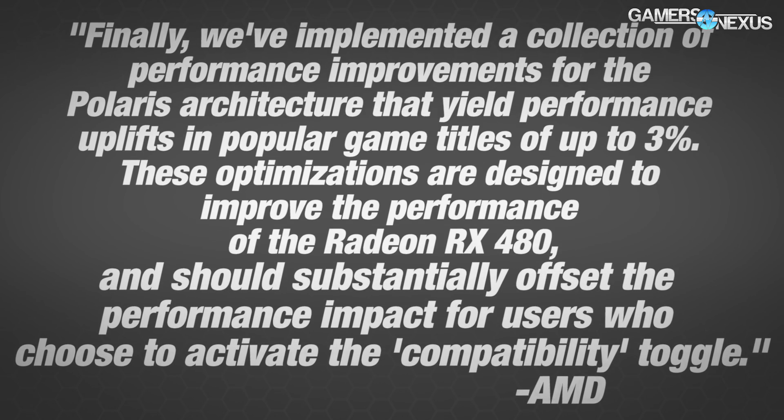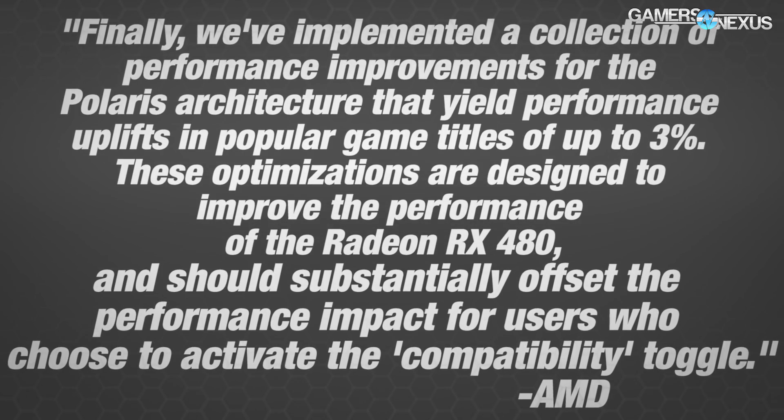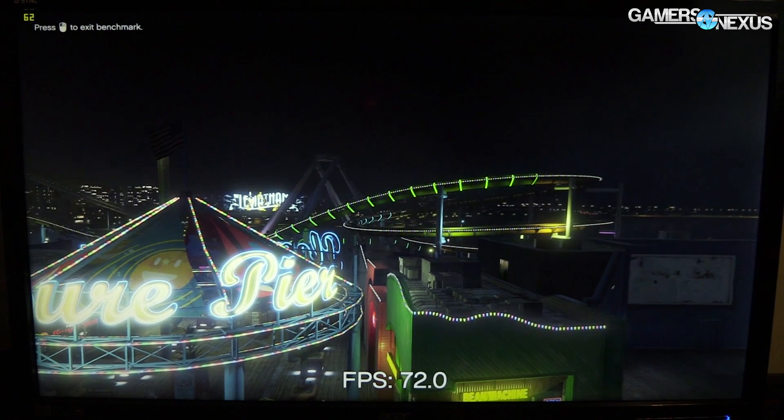These improvements should substantially offset the performance impact for users who choose to activate the compatibility toggle. Clearly there is a performance impact — with this compatibility switch off by default, the card out-of-box will resemble what the reviews are showing. If you turn it on, there will be a performance reduction because less power goes to the card. The clock rate will likely down-clock more frequently to reduce power draw, giving you either a less stable or lower overall clock rate. Then there are the performance improvements for titles, like we saw in GTA 5 with stuttering and actual FPS.